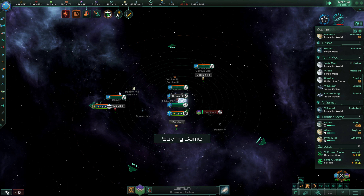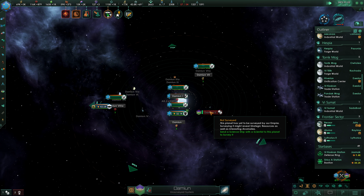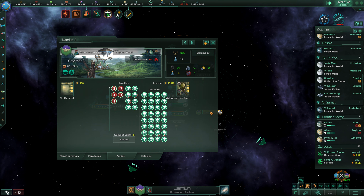We are landing on Damyun right now. We're already wider than their combat width. We have two of their armies broken in morale — I would have preferred that we focus on these and break their morale first. But there's no way to control this other than to retreat, so it is what it is. We're not going to lose anything here — it'll be fine.